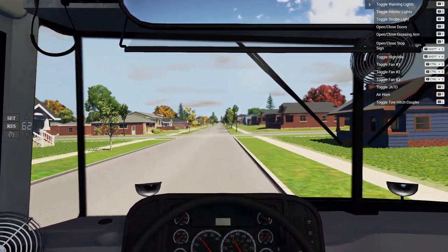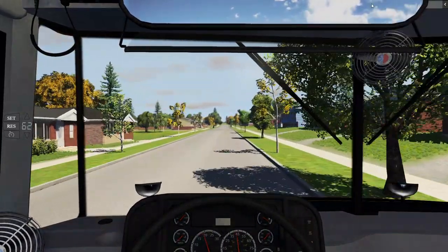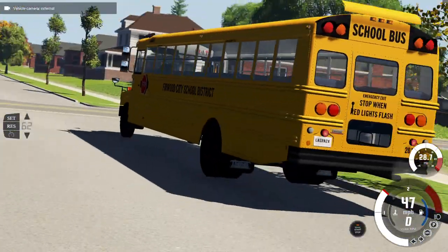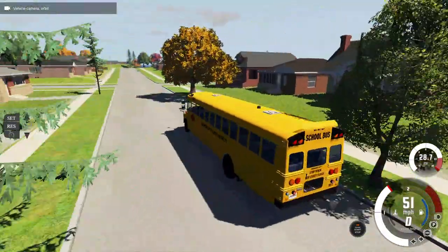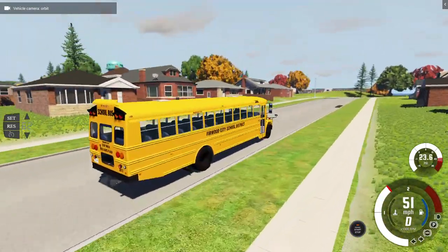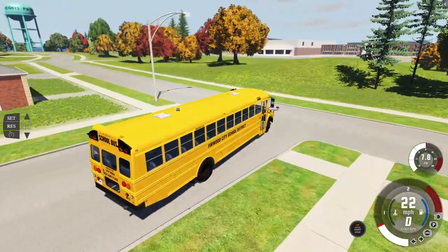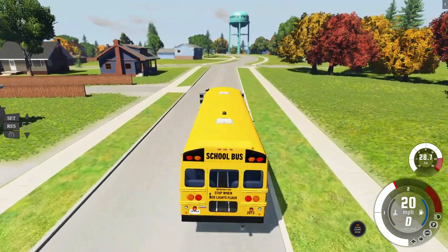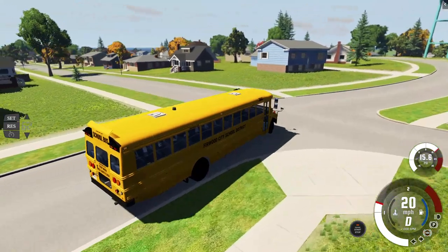On the right up there is 'toggle JATO.' When we get the version that has the JATO, we can use it. This bus is just super nice. It's released — it's not a work-in-progress beta release, it's actually released, so it's 100% finished, which is nice because it means it probably doesn't have many flaws.